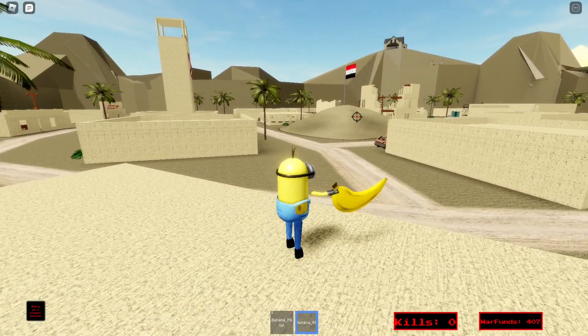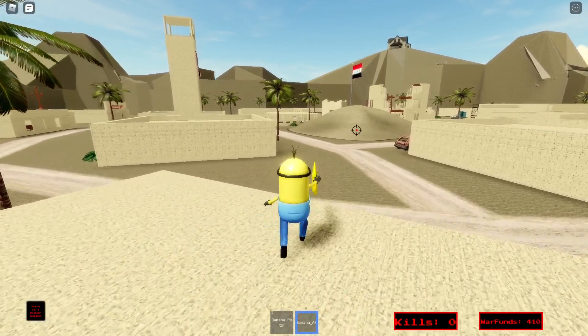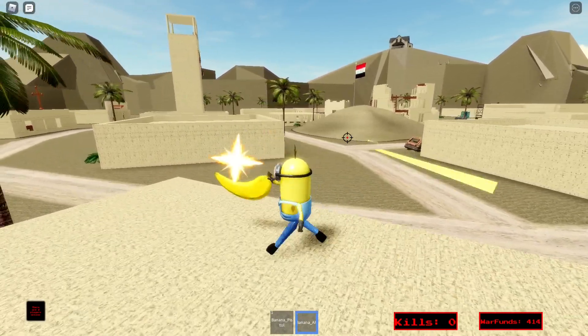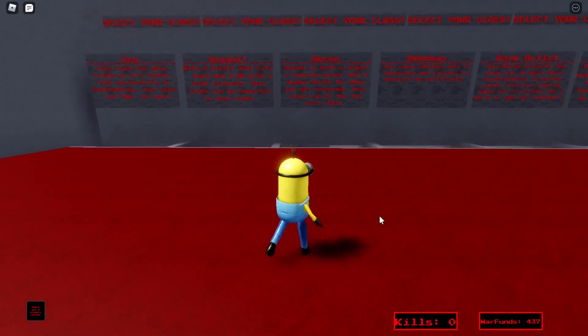The real kicker is the banana AR. While it's not full auto — you can't just hold down left-click, you have to spam left-click — if you can spam fast enough, this shoots really fast. It's pretty much full auto. So for that reason, the assault class is going into B tier because we have some real good classes coming up.